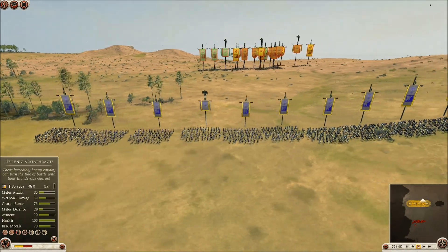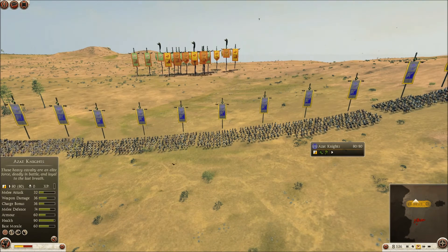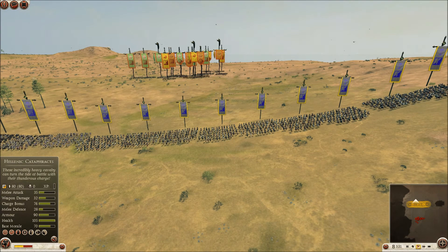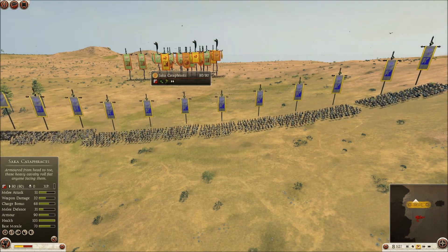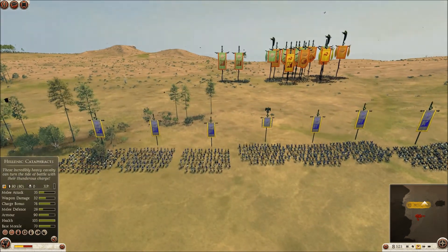I basically used pretty much their best cavalry unit, which is the Azat Knights right here, and their Cataphracts, and pretty much faced it up against every melee horse unit the Nomad DLC guys have. So I wanted to see how they fare.